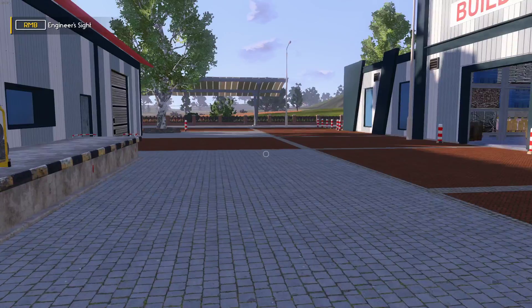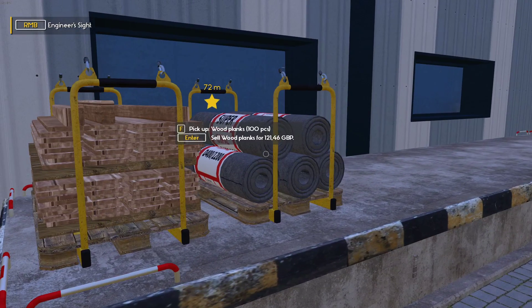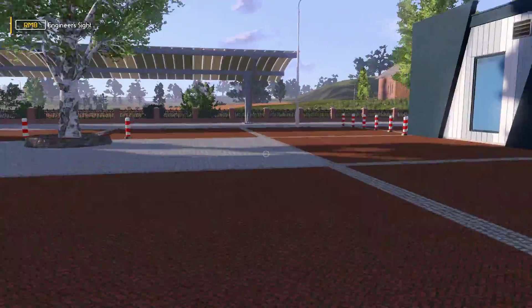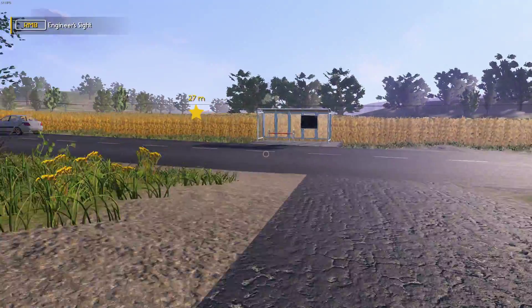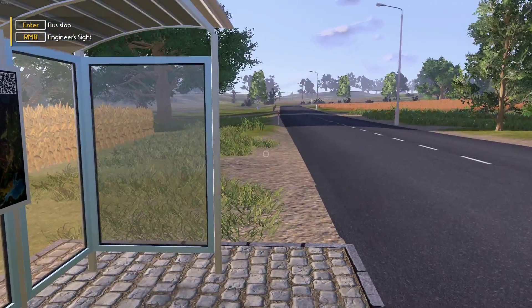So this is the loading dock. Now we can buy a low loader with a crane on the back and bring these home, but I don't want to spend money on a low loader yet when I can carry 200 pieces on the bus. Let's get on the bus and get back to the farm and see if we can upgrade the chicken shed.